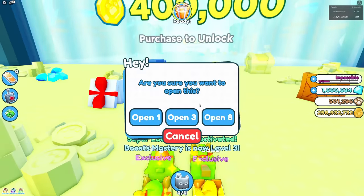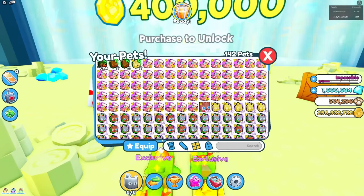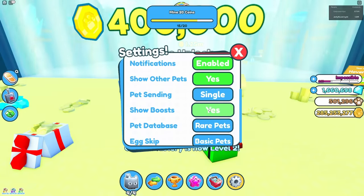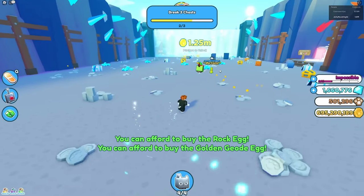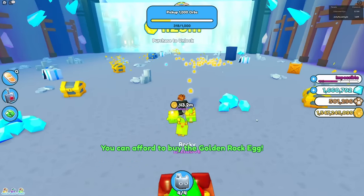Let's go hatch another one - imagine I hatched a huge pet first thing. Oh my gosh. I got the huge pet! Let's clip that baby. It has best friend and coins five - that's actually the best thing we could possibly want. Let's put pet sending to all. I can't believe I hatched that. I can't believe I hatched like 70 eggs without using the luck boost - are you serious? This is making us go so much faster, we already have a billion coins.